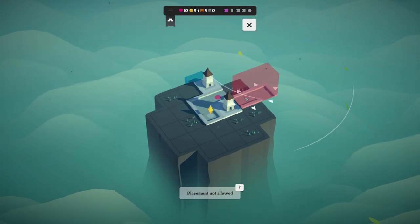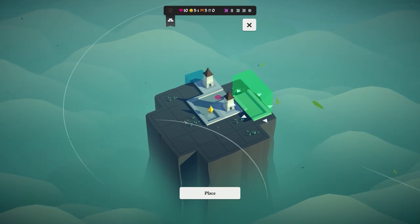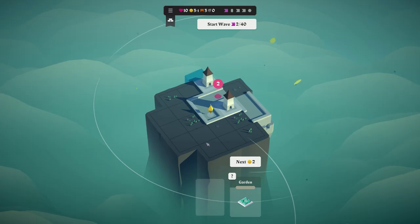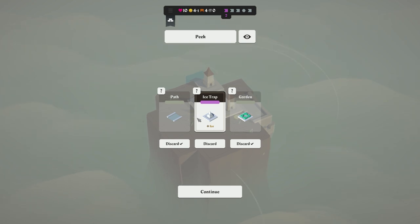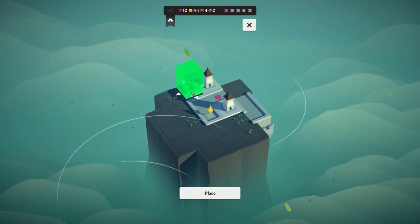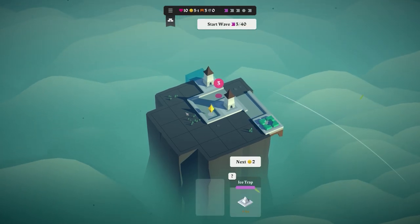I'm going to try and curve the path round rather than placing it straight, which would require bridges. You can spend money to skip to the next card, but the next thing is a garden which just gives us money when placed — so there's no point doing that. We now have bonus cards: restore health or maximum health, lose gold and gain health. We're going to go with 'peek' so we can get rid of a couple of cards — I'll discard both path and garden. Ice is probably quite useful so we'll keep that for now.